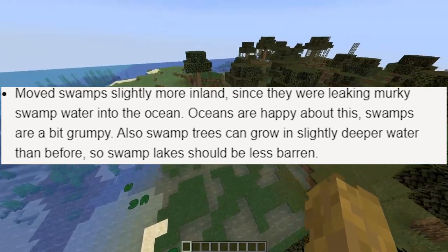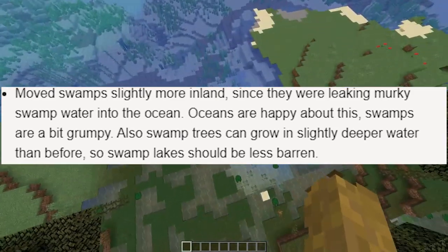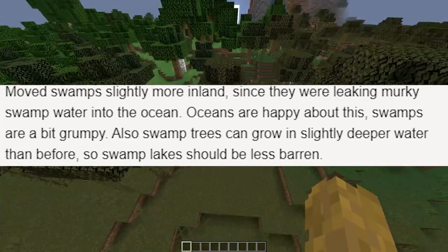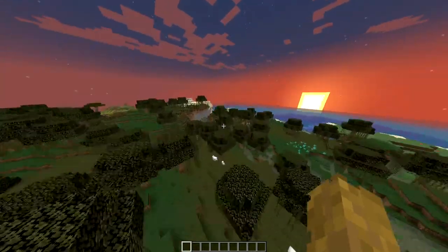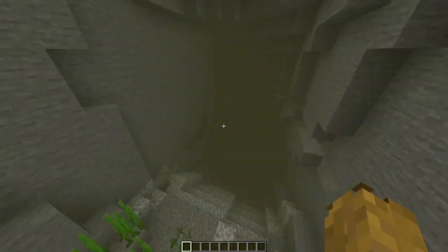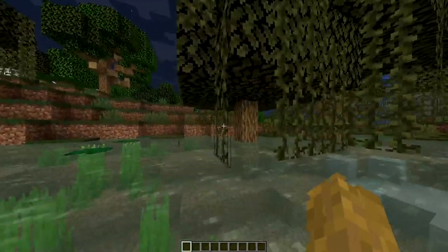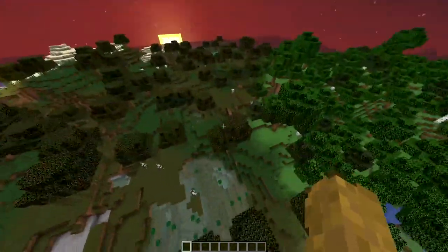Entry number five: moved swamps slightly further inland, since they were leaking murky swamp water into the ocean. This is not happening anymore — oceans are happy about this, swamps are a bit grumpy. Also, swamp trees can grow in slightly deeper water than before, so swamp lakes should be less barren. I can see that — there's a little bit more life in these. This is cool. This is a swamp cave. Oh, here's more swamp trees.